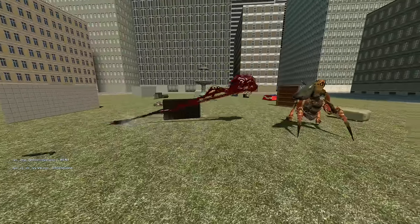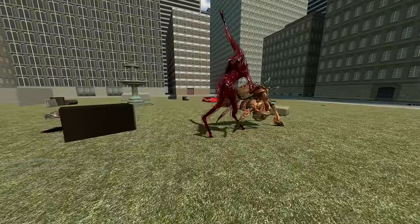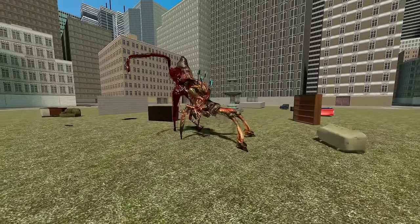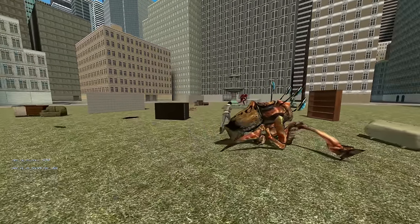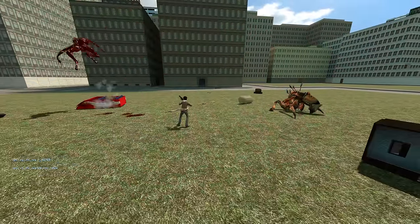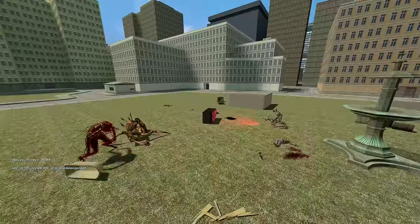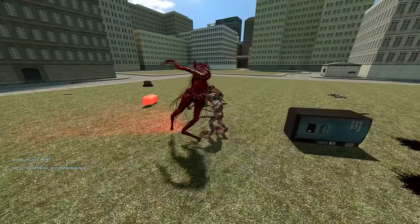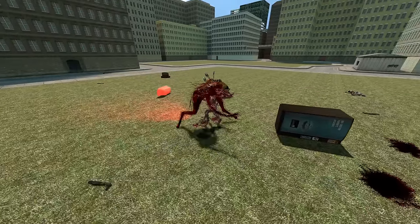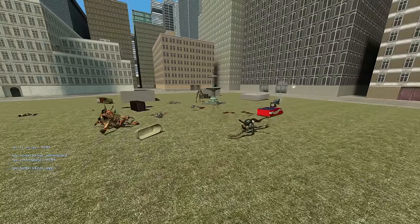Now we're onto the ploosh versus the antlion guard — this is going to be an epic fight. By the way, I did freeze all these props down, so if they move that just shows the immense power of some of these NPCs. The ploosh is really giving it to this antlion guard. Now it's Alex versus the ploosh. You'll notice some NPCs are fighting multiple times simultaneously — that's because each NPC should in theory fight every other NPC, so no match gets left out and everyone gets a fair shot for a proper score. It's kind of like the format I used in my old NPC versus NPC videos.